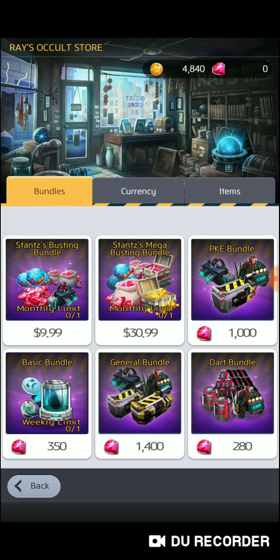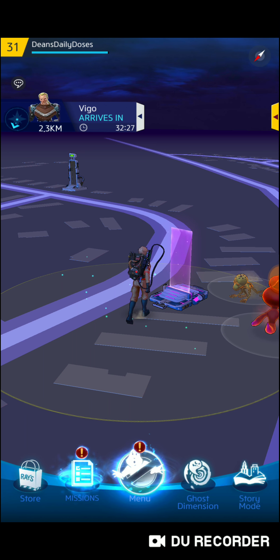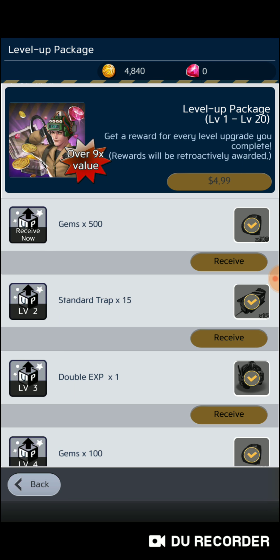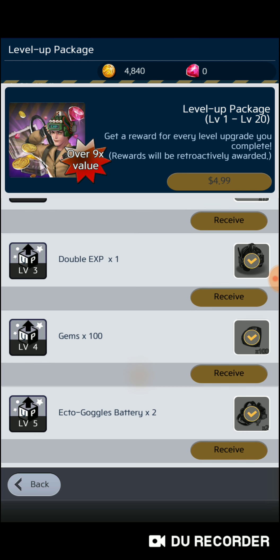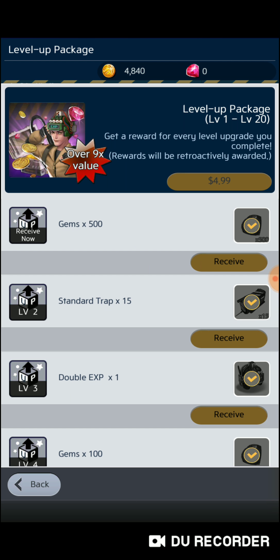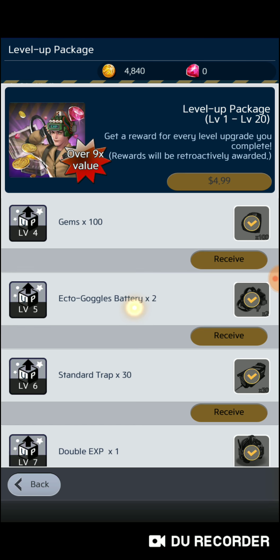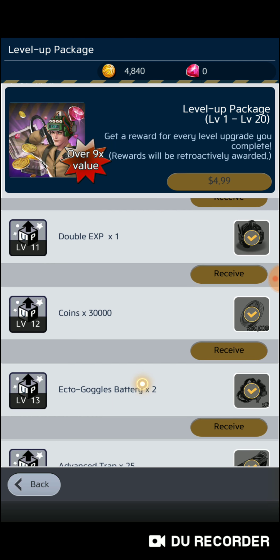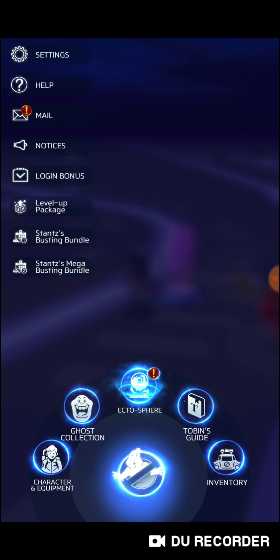We'll start with the store. In the beginning when you're level 0 through 20, there is a Level Up Package for $4.99 — I highly recommend it. As you level up each level, you get more and more: gems, which are good to buy stuff, traps, double XP, more gems, ecto-goggle batteries — that's how you get your light and dark ghosts — and coins. It really helps you out in building up and getting past level 20.